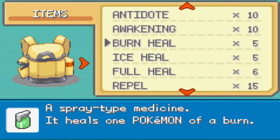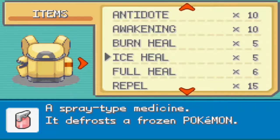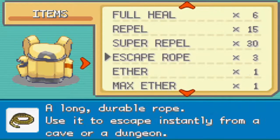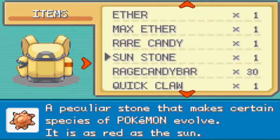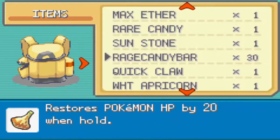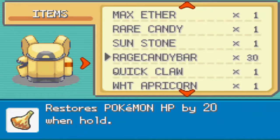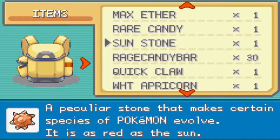I went and done the bug catching contest — I've done it like 20 times, I swear. And I got a sunstone! We can now evolve Eevee. Also, the rage candy bars — I bought loads of them. They restore HP by 20 when held, so they're kind of like a citrus or orange berry, which is pretty cool.